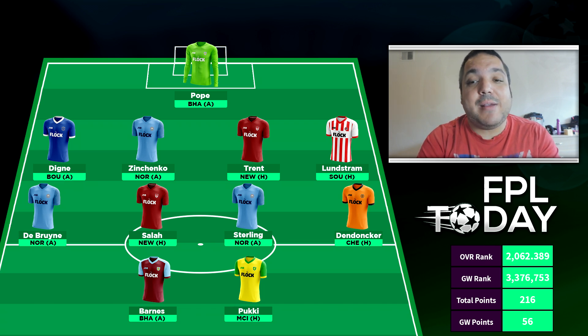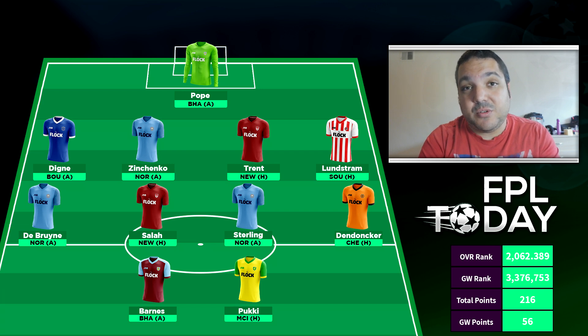In midfield we've got Kevin De Bruyne and Raheem Sterling against Norwich away. I'm probably leaning towards Sterling as captain. The issue is Sterling has done well away, but Salah can also do well at home against Newcastle — that could be a high-scoring fixture. However, I can't see Newcastle keeping Liverpool out. We've also got Dendonka in the starting lineup. There's a risk he won't play, but with Chelsea at home, Chelsea tend to drop off in the second half. Dendonka could come on and get some attacking returns. He's there instead of Cantwell because we're still playing Pukki, and it's not the best fixture for Norwich with Man City at home.